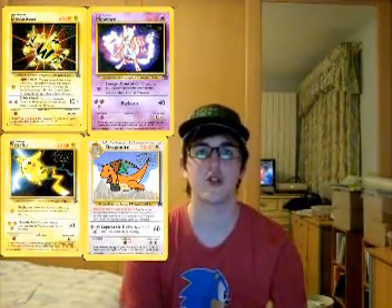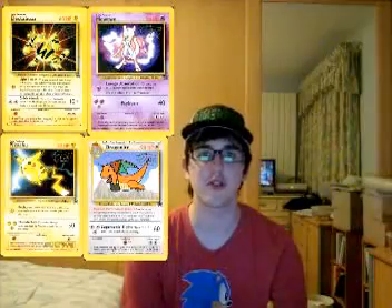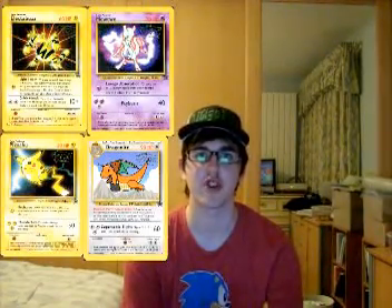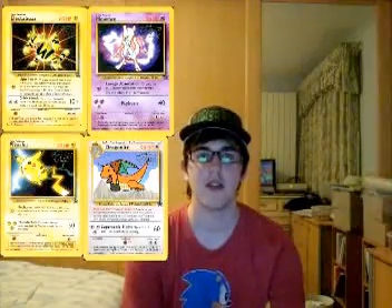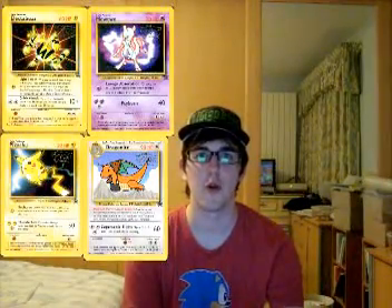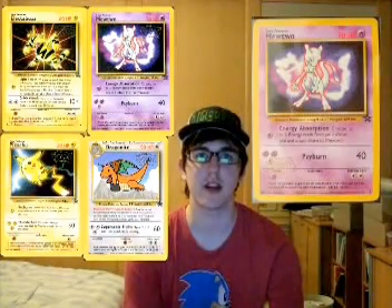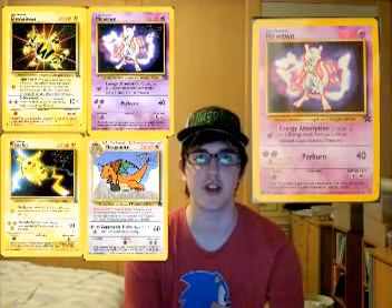These four cards also have error versions, possibly two different error versions each. As you can see, in the top right of each card there is a golden Warner Bros. stamp. However, some cards have been found with the Warner Bros. stamp upside down and in the lower left corner. This would have been caused by the sheet being inserted upside down into the machine.